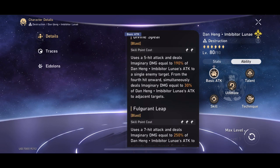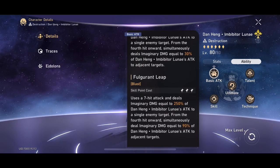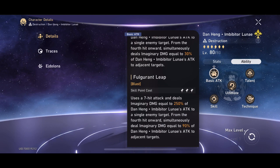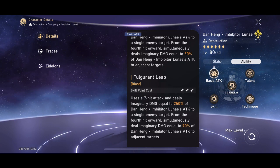With his talent, or his skill, you basically sacrifice skill points to boost the damage of his basic ability. As you boost that ability, you'll do more single target damage, but also more adjacent enemy damage, which is very, very important.